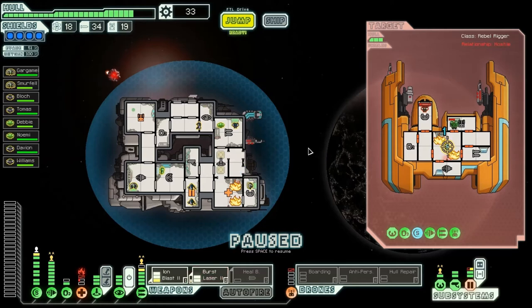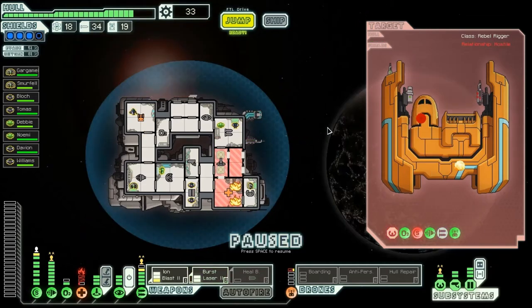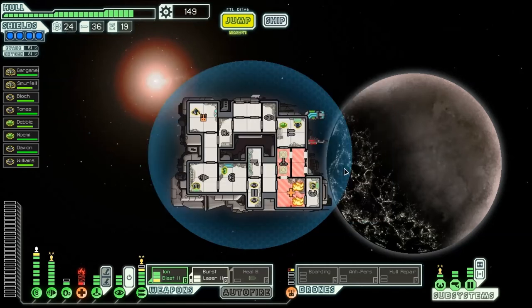I'm going to ion beam the piloting room. Actually, I should be able to kill him with just my laser. Let's see if we can. Yeah, we killed him and blew up the ship! Breaks apart and I quickly salvage what I can. The pumpers and power studders expect a free service just because they defeated the Federation — take this for the help. Extremely wild scotchman. Hey, why'd that do extra damage? Stupid thing. Whatever — we're good.